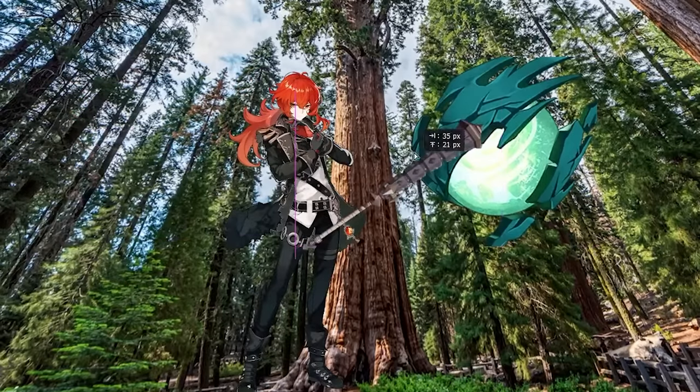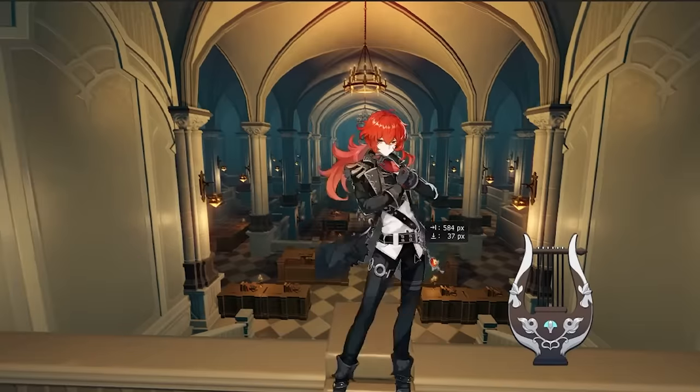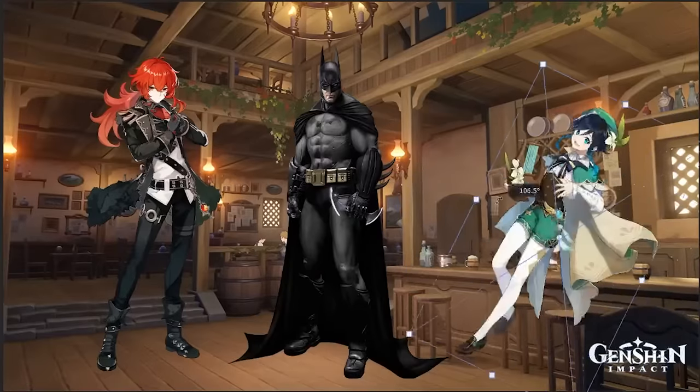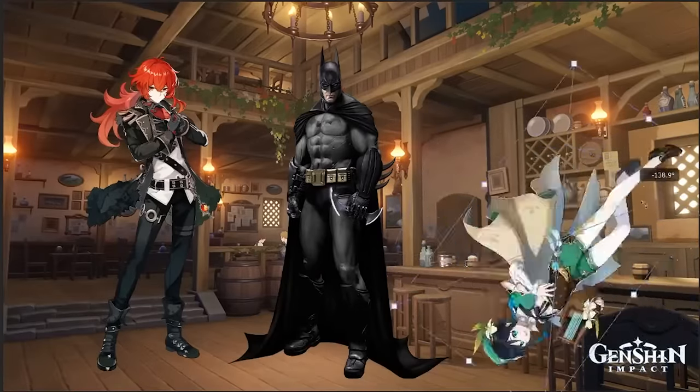It wasn't that bad because Diluc hits really hard. After that, we steal the lyre from the Cathedral for Venti using some stealth. When we escape, we go to the tavern to meet our main character for the second time.